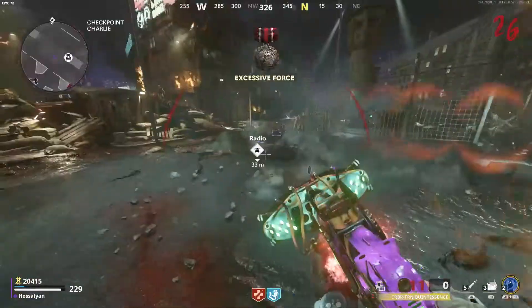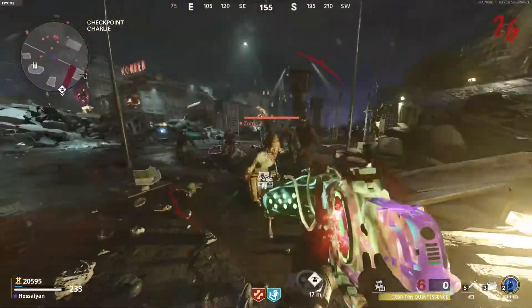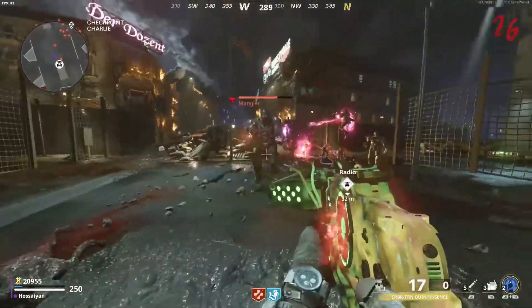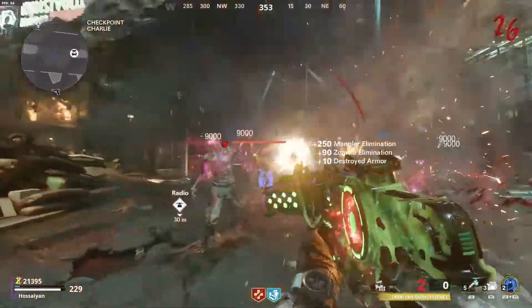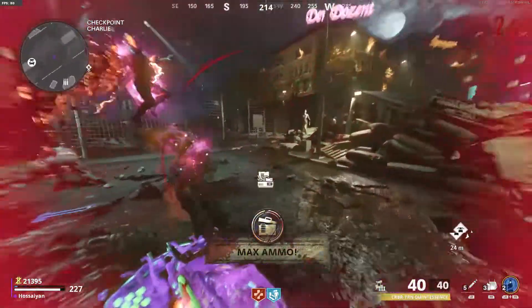First, go ahead and turn on power and pack-a-punch. If you don't already know how to do that, I have a video posted down below. You want to pack-a-punch your weapon, and this is very important: you need to make sure you put brain rot on the weapon, because you'll need this for a step in building Klaus.